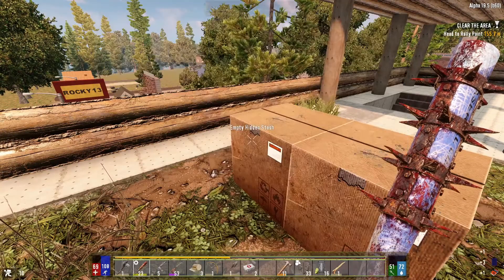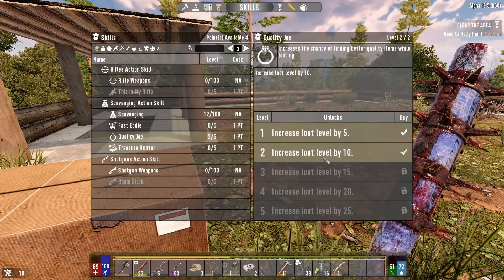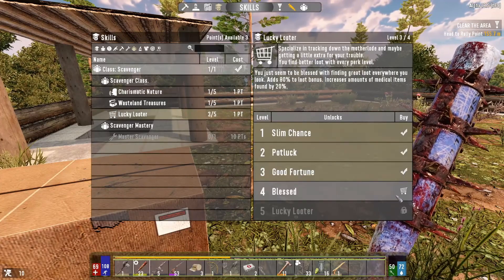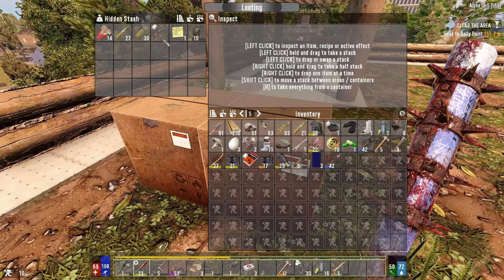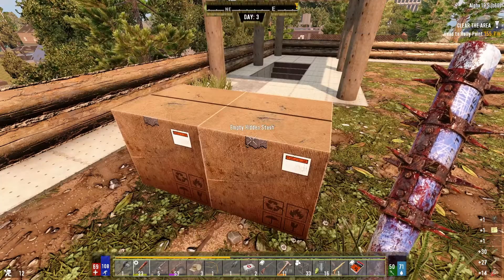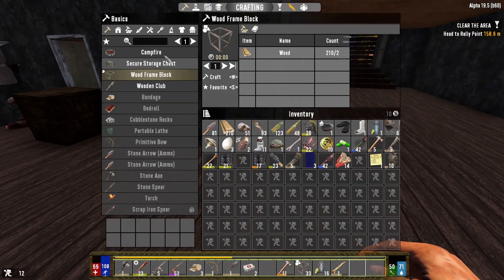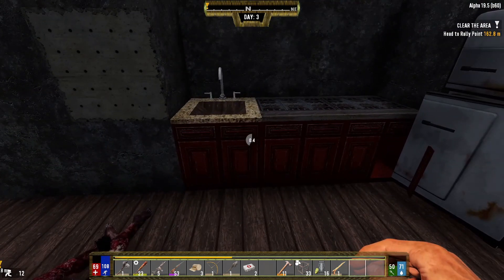We've done well, we've finished this. Hidden stash - minibikes for dumb shits! So now we can make minibikes. There's another hidden stash - do I have any more points? What I might do since I've got so many points is go back to my scavenger class and put another point in Lucky Looter. Oh, I feel like it was worth it - look at all that ammo! That's definitely good work. We've got a land claim block - how much is it? Not that much, we could possibly make land claim block five.